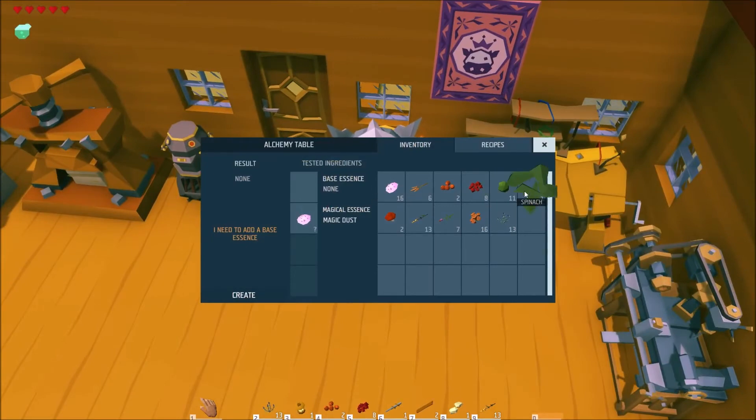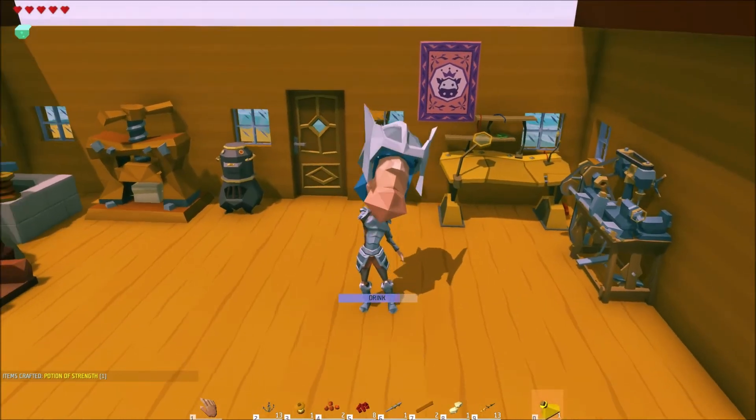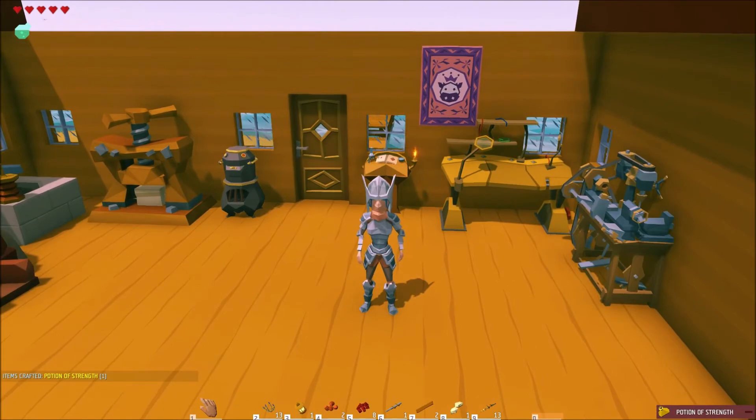The fifth potion is the potion of strength. You can brew one by adding five spinach leaves and magic dust together. The potion of strength is used to increase the character's strength, making it stronger in combat.